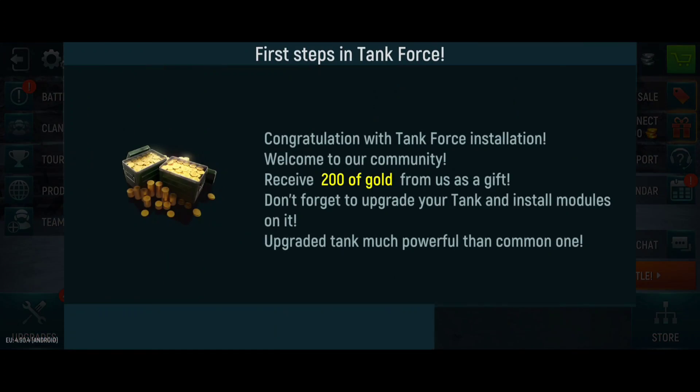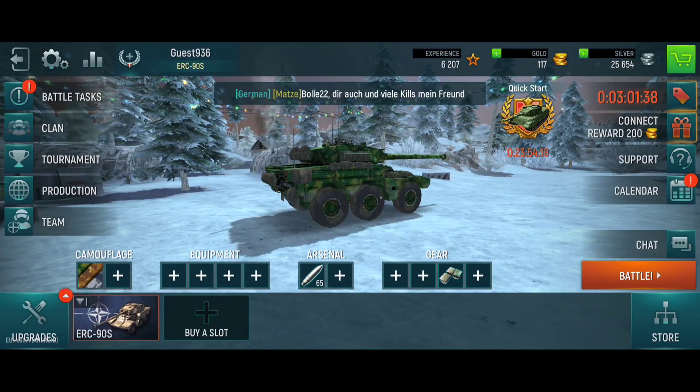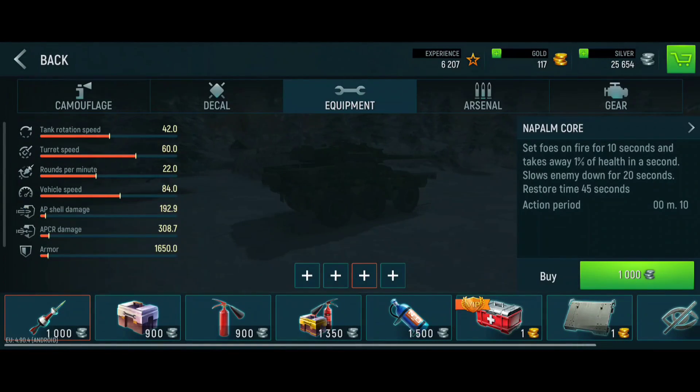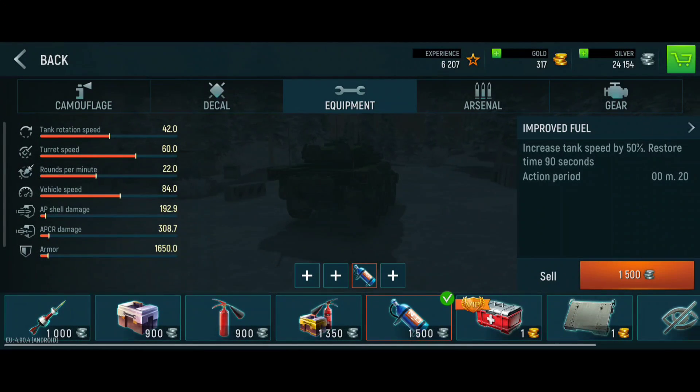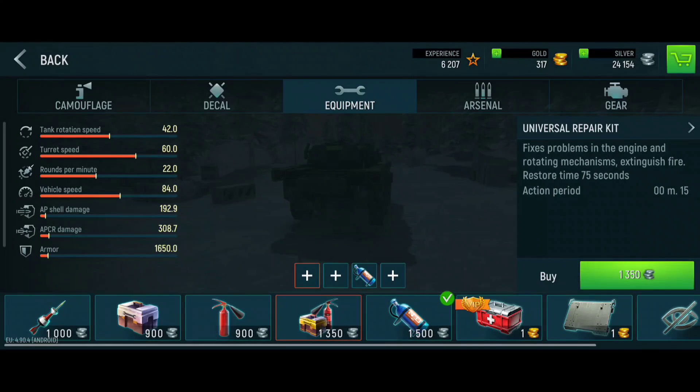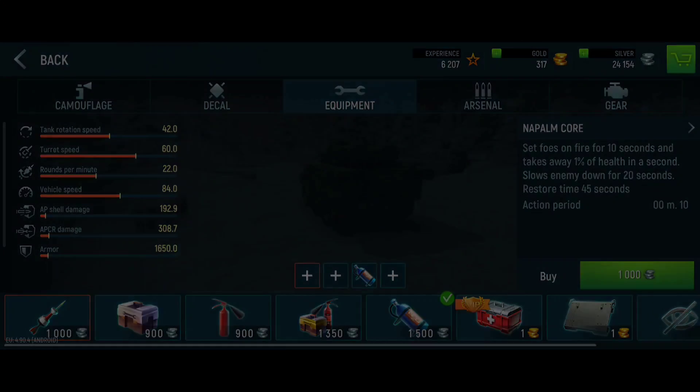Let's give it another try and play another battle. Oh, we got 200 gold for free — nice! Let's check equipment. I have money for it, so I'll buy something for better mobility — let's take this one. What is this? Universal repair kit. And we got a napalm combo — sets first on fire for 10 seconds, takes away one percent of health per second, slows enemy down. That's cool actually, let's take it.